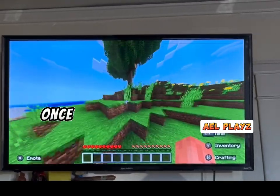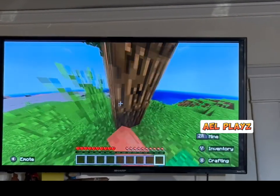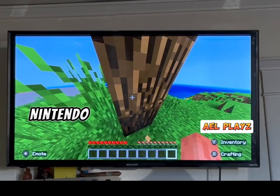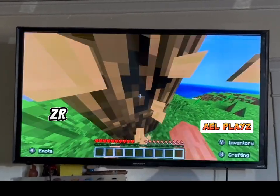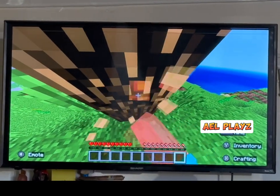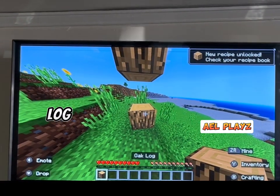So once you spawn in, you find a tree. And then if you're playing on Nintendo Switch, you press ZR and hold it like this. And then boom, you get one oak log.